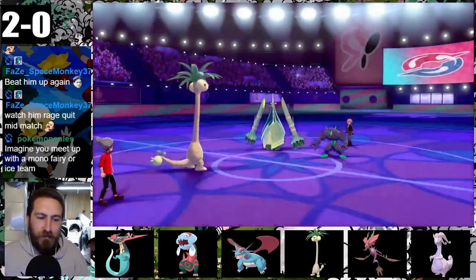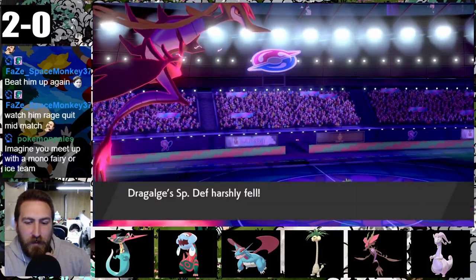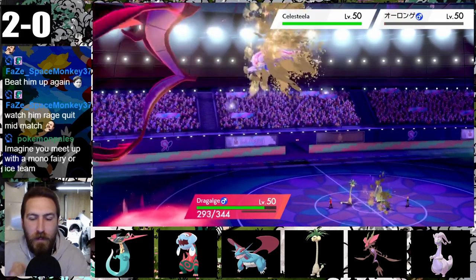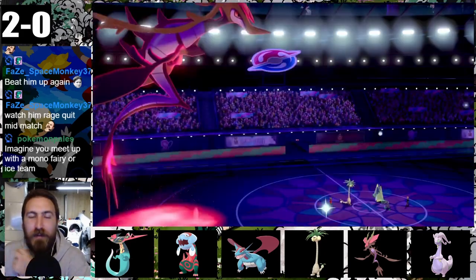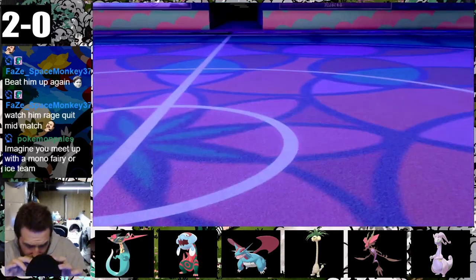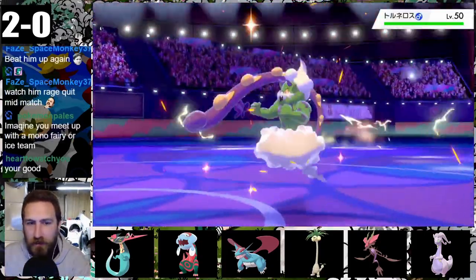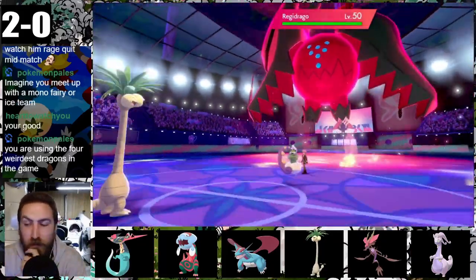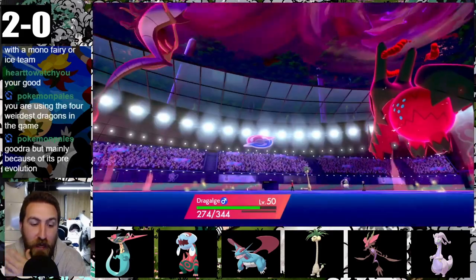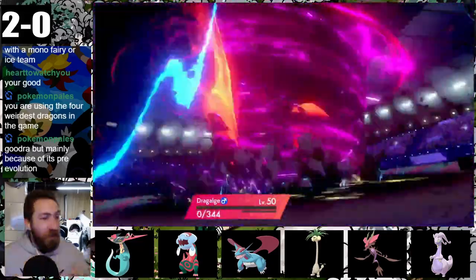Exeggutor is not flinched and brings in Trick Room. Like Tornadus from last game, Grimmsnarl's Prankster ability gives its moves priority, cutting Dracology's special defense in half. Exeggutor bulldozes everyone, slowing their speed, proccing Dracology's Weakness Policy and finishing Grimmsnarl. With new power, Max Lightning takes out Celesteela in one hit. However, Tornadus lands Swagger this time, confusing Dracology and causing it to hit itself. At least Exeggutor sleep powders Tornadus, but Dracology is left wide open to a mighty Max Wyrmwind from Regidrago and doesn't survive.